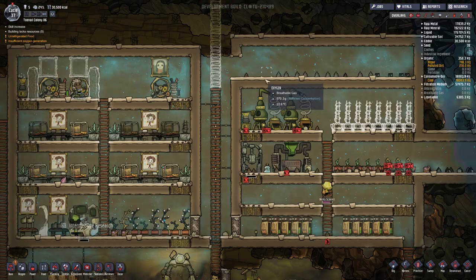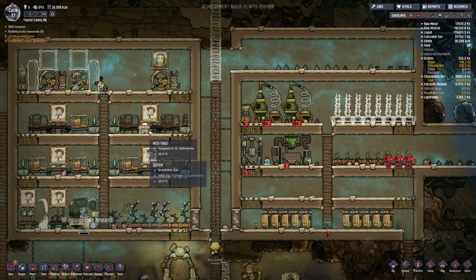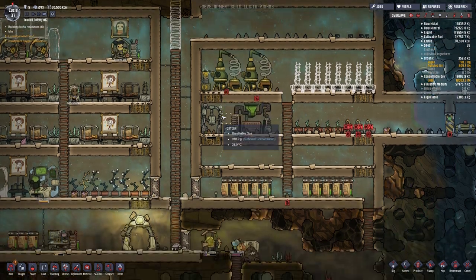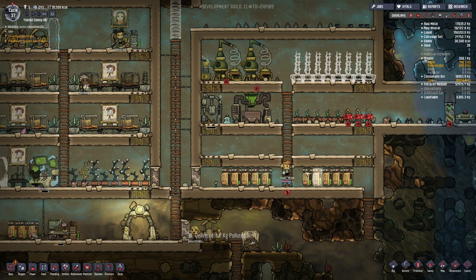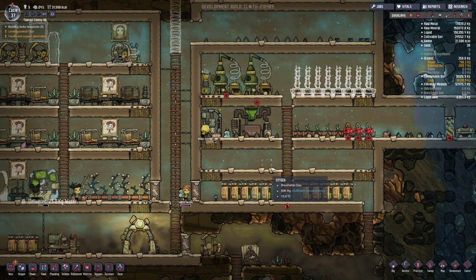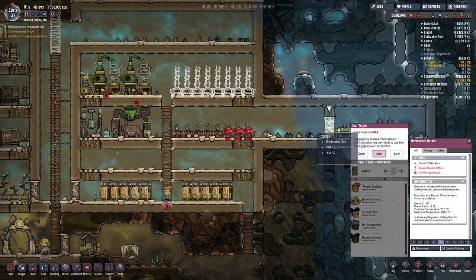Let's just see what happens. This is low on the batteries — Dr. Schminkel is working on that, but if someone else could run that would be pretty nice. These guys are waiting on resources; someone will be the delivery person sending slime over there. Now here is where I kind of wish — you can do this in a cheaty way. These doors right now — this is a new thing they've got. Emergency access: all duplicants are permitted to use this door until power is restored. So if there's power to it, you can set it up where only certain people can go through, and that's kind of nice.